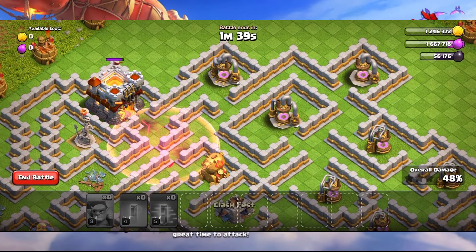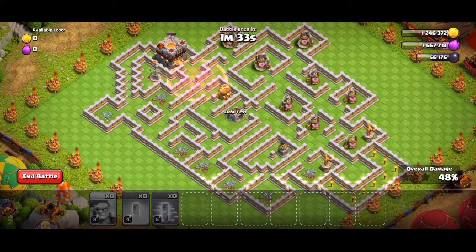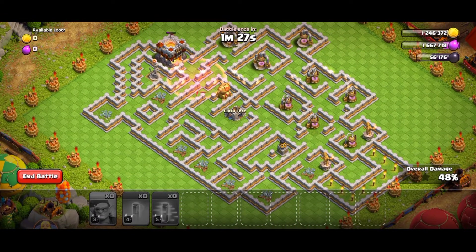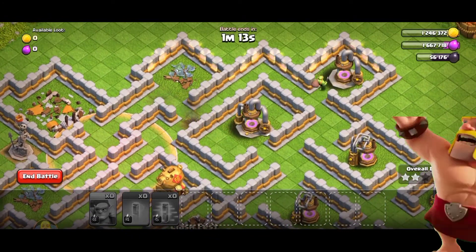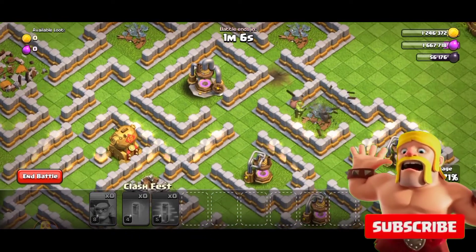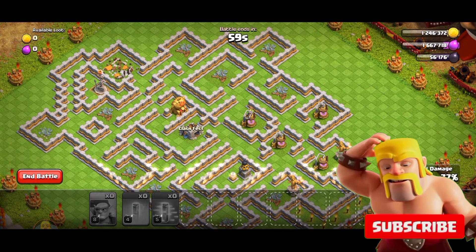You can use the haste spell if you want from this point. Once the goblin hits the remaining elixir collector, you will get three stars. Are you satisfied with this video? If yes, don't forget to hit the subscribe button and notification bell so I can make more videos like this.